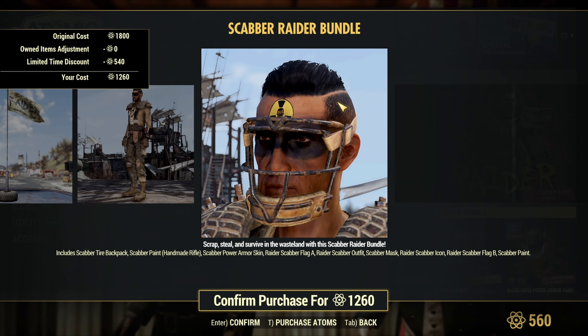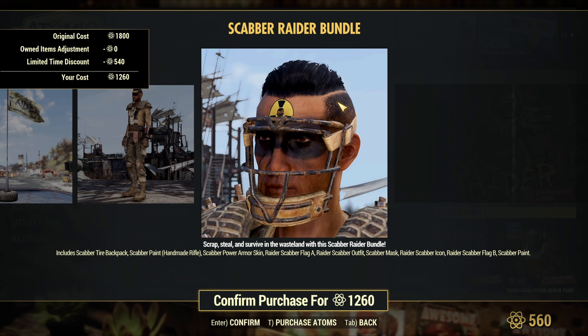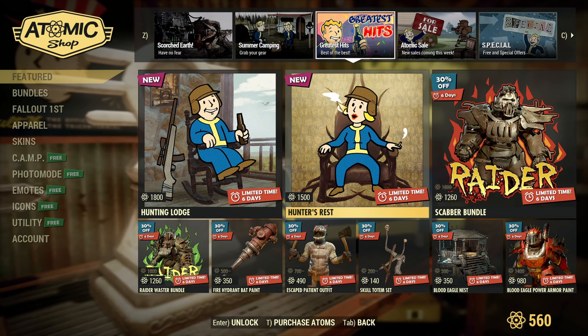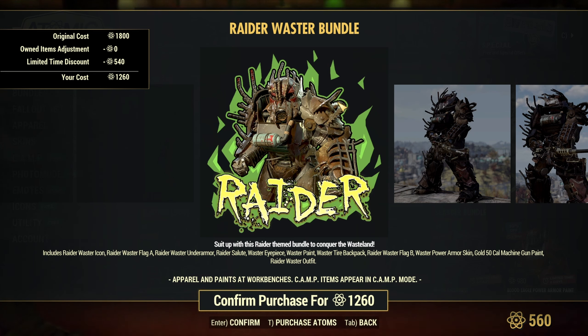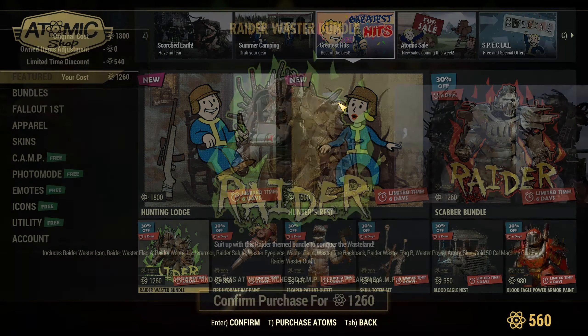I'm guessing that Scabber Paint is for the Pip-Boy — I'll have to look into the bundle to see if that tattoo is included. I do like the little tattoos they have on characters, though I'm probably not going to buy it since I don't really put tattoos on my character. Then we have the Raider Waster Bundle with the icon, flag, under armor, salute, eyepiece, waster paint, tire backpack, and the Gold .50 Cal Machine Gun Paint.